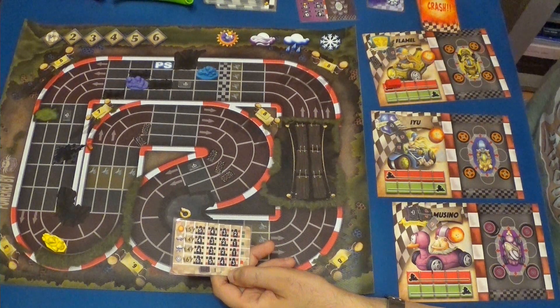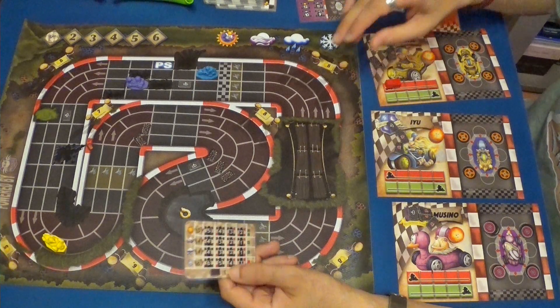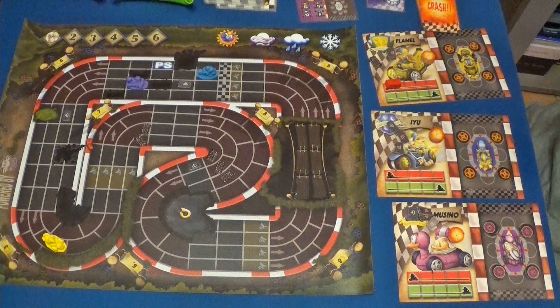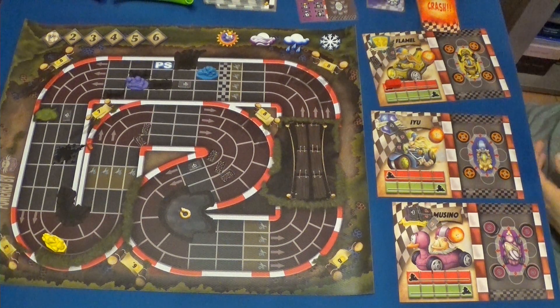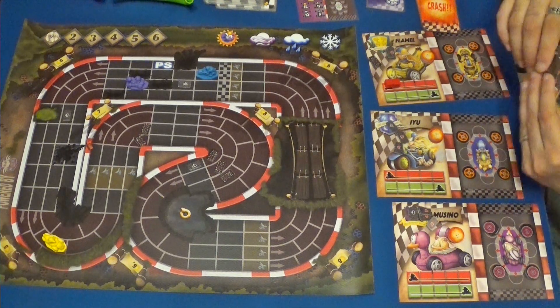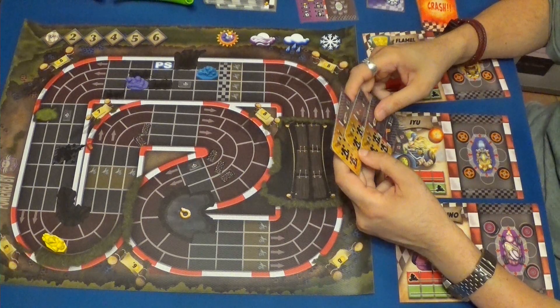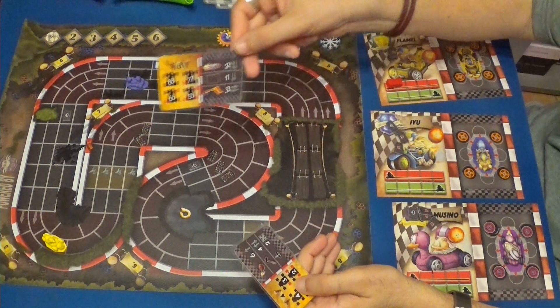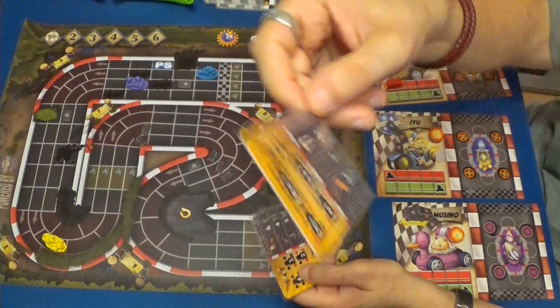Ahora que ha hecho una vuelta puede disponer otra vez si quiere del turbo, aunque tiene que estar a diez puntos del penúltimo corredor. Cogemos tres cartas para nosotros. Usaremos esta de ocho, que nos va a ir perfecto. La verdad es que nos están saliendo las cosas muy bien.